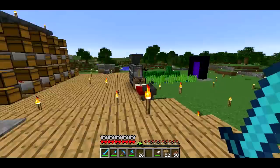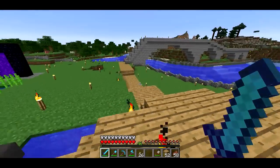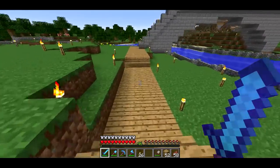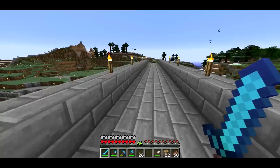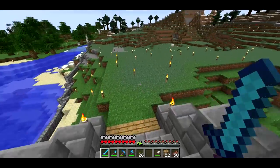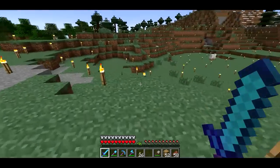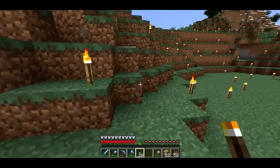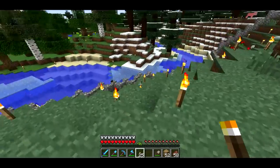Over here I've got a bridge, and I have that Silk Touch pick now which is really cool. I chose this spot for my base because it is right next to a taiga biome. I deforested it — got rid of all the trees — and I actually lit up the area with torches so well that basically snow can't spawn here. There was one spot over there that had snow, so I took care of that.